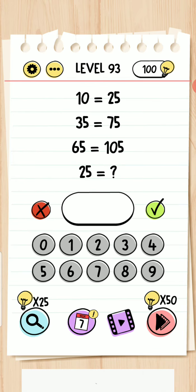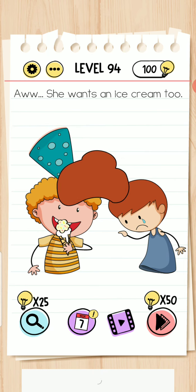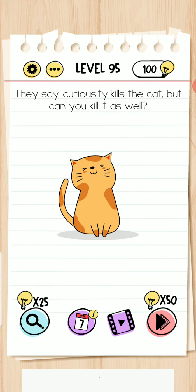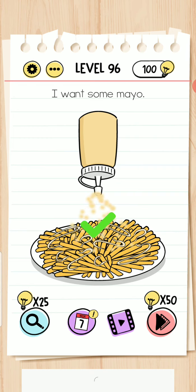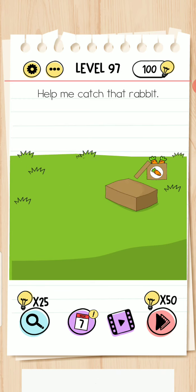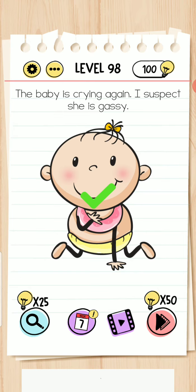Move forward to level 93 — it's 10, okay. Level 95 completed. Shake your mobile phone — okay, it's completed. Move to here and open the box. The baby is crying again — I suspect she is gassy. Hold your finger on her belly and move right and left. Level completed.